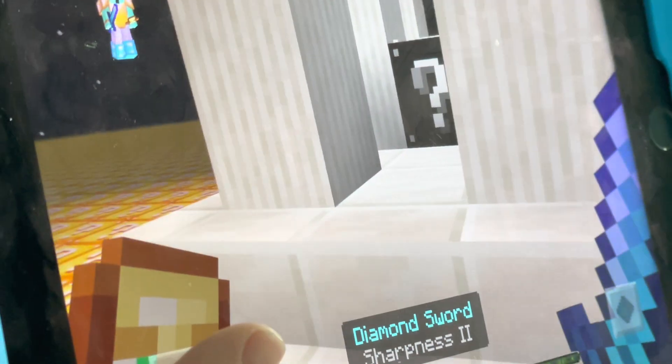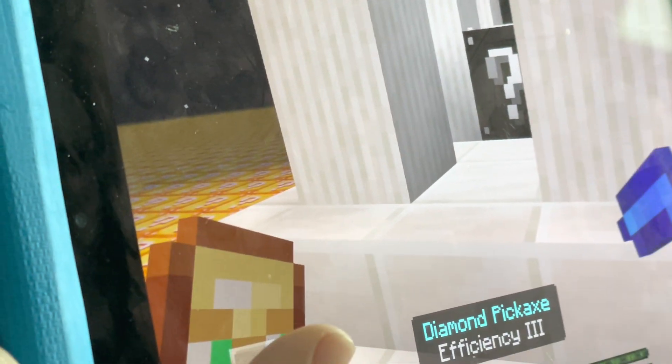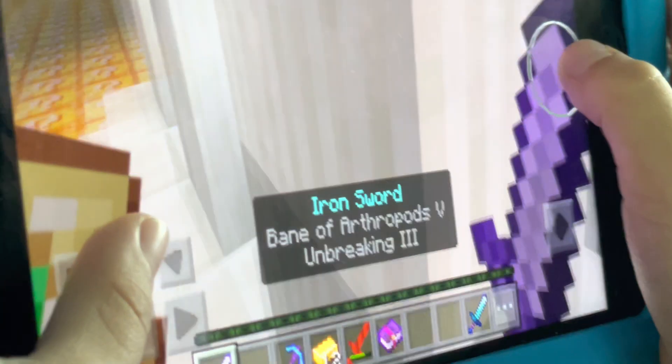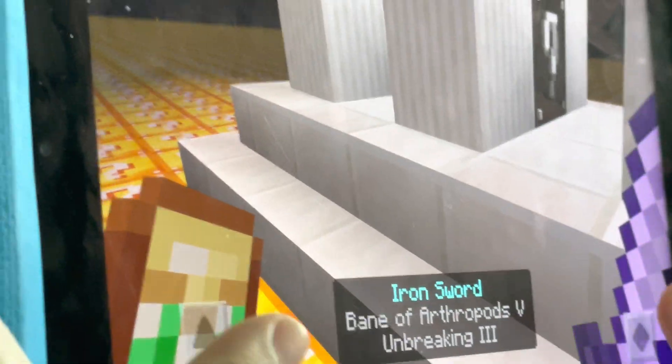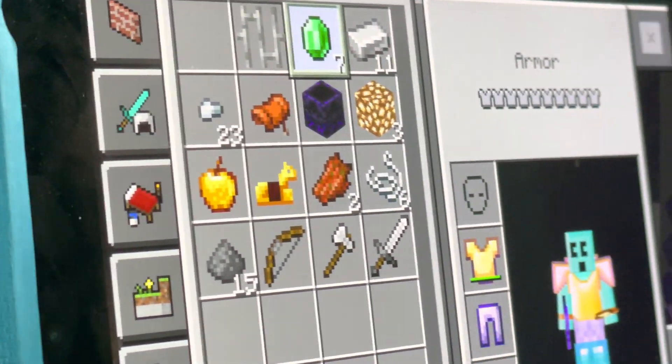I got a diamond sword sharpness 2, and I got this item infinite sword when I spawned in, and I got this power book, and I got a golden end, infinity, diamond pickaxe 3, and unbreaking iron sword, and I put the totem of undying in my offhand and seven emeralds. But look at this.